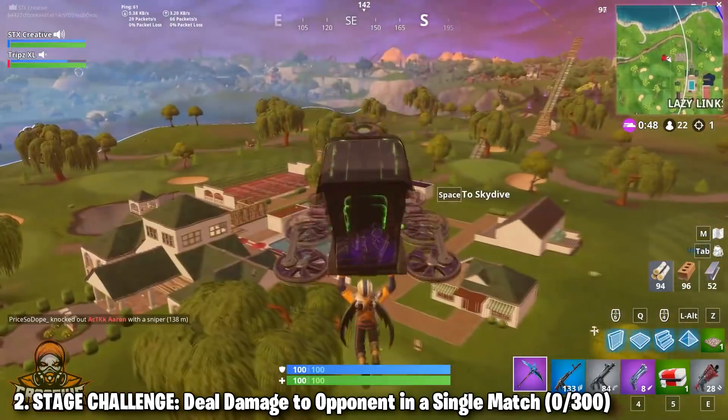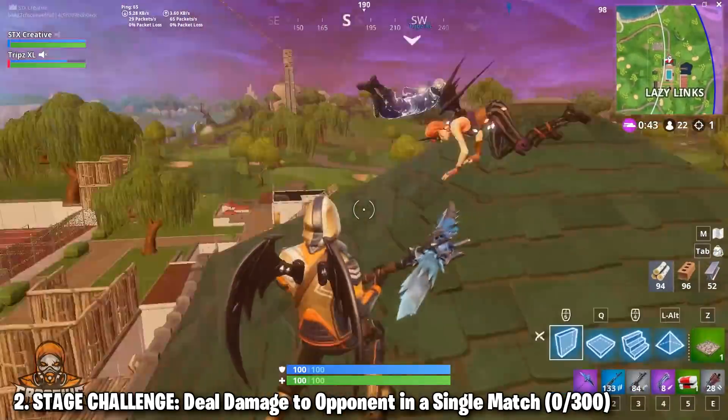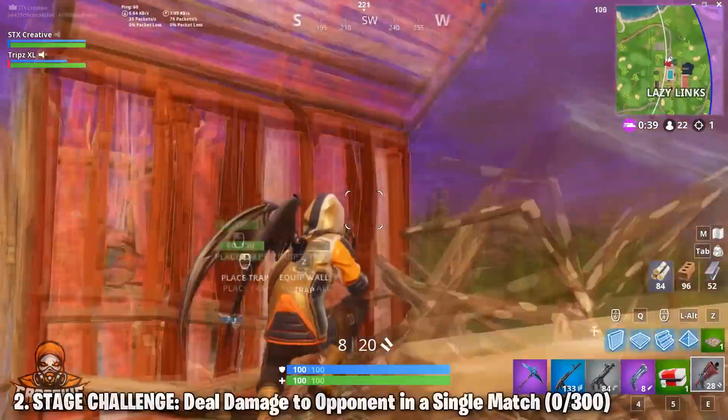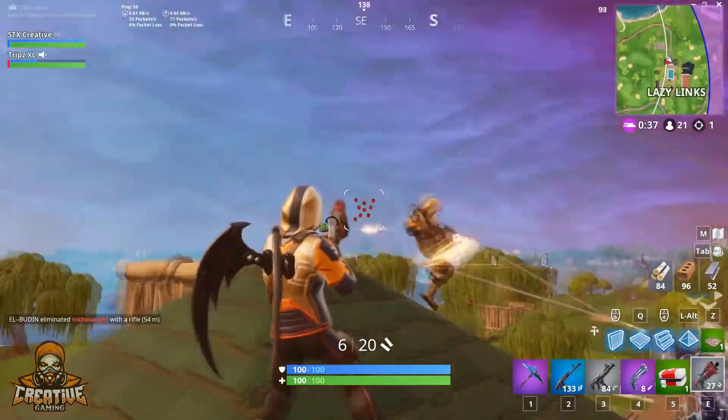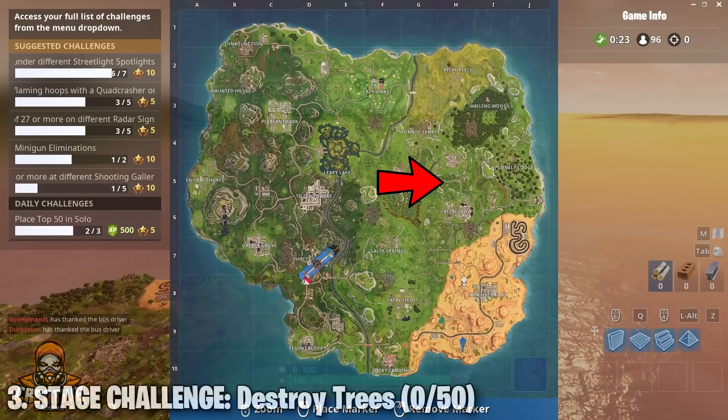Number 2 is a Stage 2 challenge: deal damage to opponents in a single match, zero to 300. Basically the same thing — go into a Team Terror match and just go for eliminations, and you'll get that damage without a doubt. If you get one kill and finish the guy off while he's down, that's almost 200 damage right there for one guy. Easy.